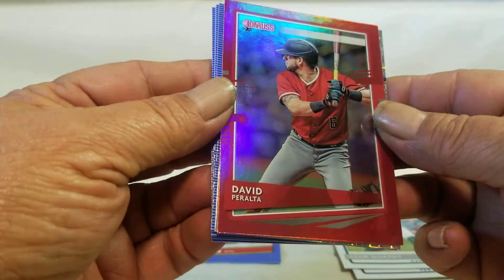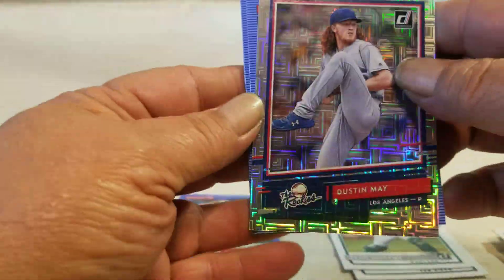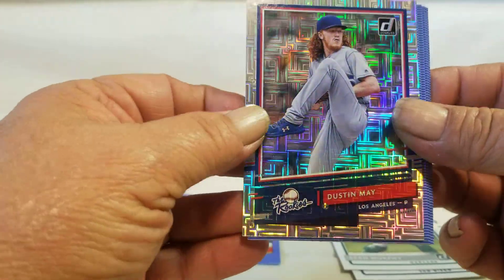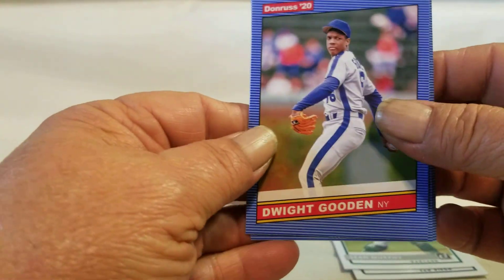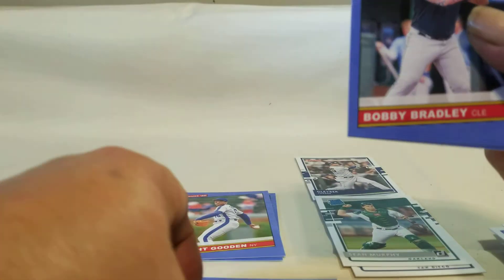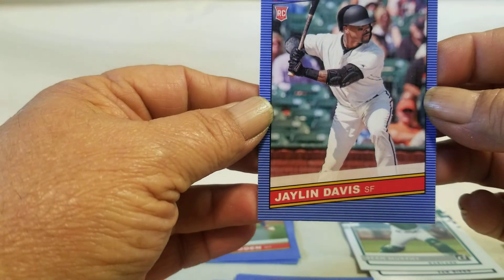Then this is more of a red parallel. Then the rookie set. Looks like a hyper. Doc Goodin — Dwight Gooden excuse me. Then Brady and Toro, and Davis around that.